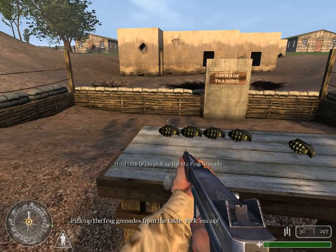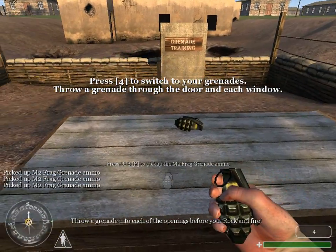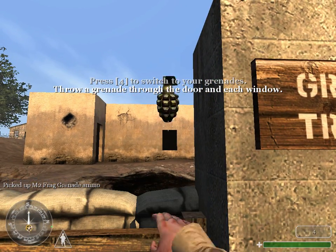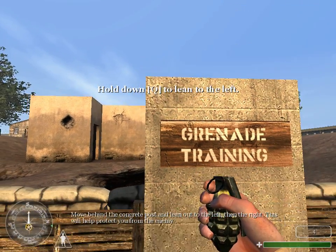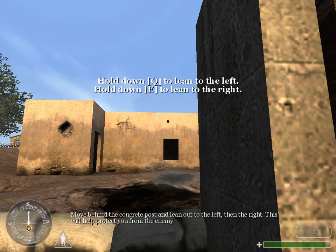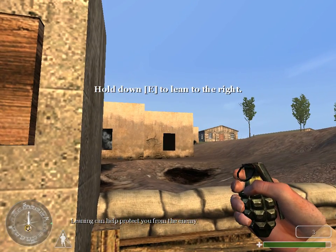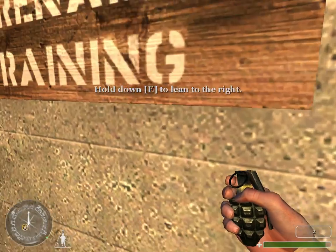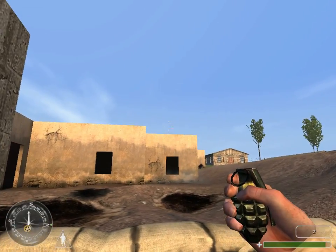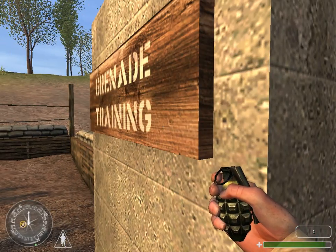Pick up the frag grenades from the table. Throw a grenade into each of the openings before you. Rock and fire! Move behind the concrete post and lean out to the left and to the right — this will help protect you from the enemy.